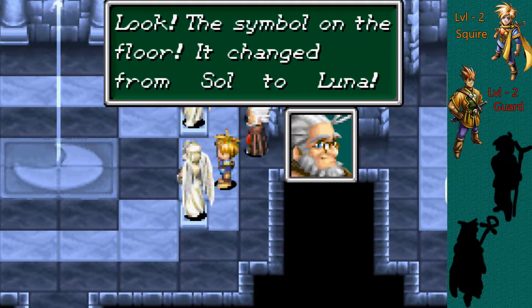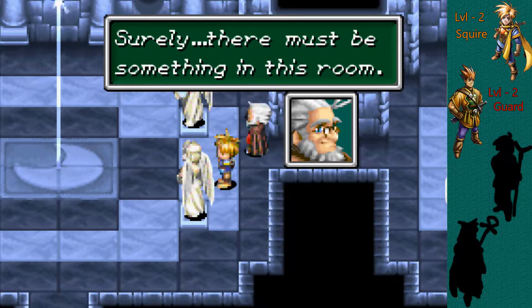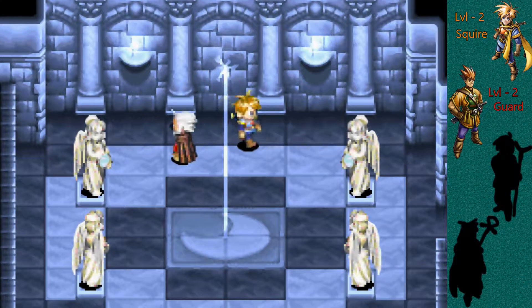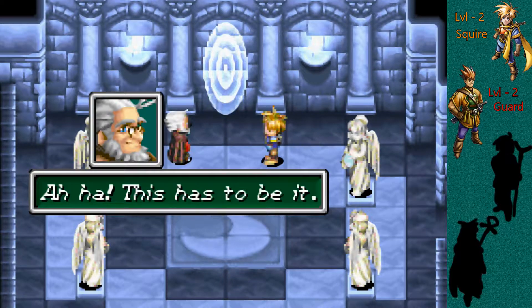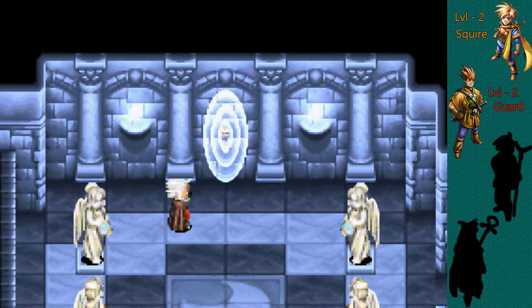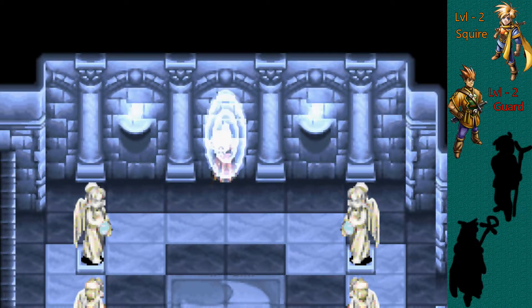"Maybe that's the trap — to fool you into thinking something would actually happen." "Something else must have changed — we must find it! How about if we go one more room to the left? I bet something changed there." Oh, look at that — something changed! "The symbol on the floor changed from Sol to Luna." "Surely, there must be something in this room — like this beam of light shooting against the wall?" "Oh yeah! That's definitely a something!" "Aha! This has to be it! Let's go, Isaac!" And we just jump right through — sounded like we went down a warp pipe.